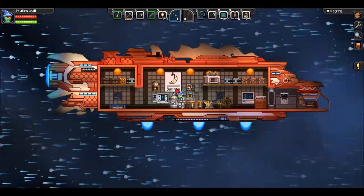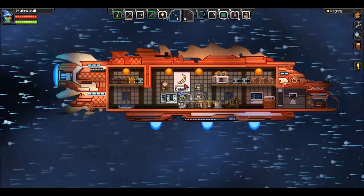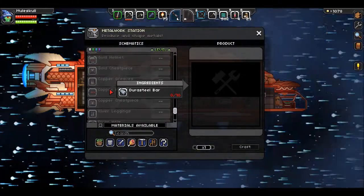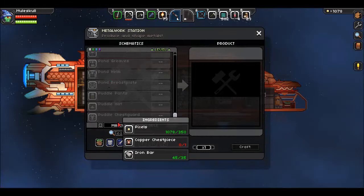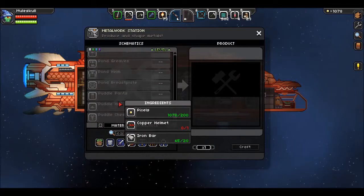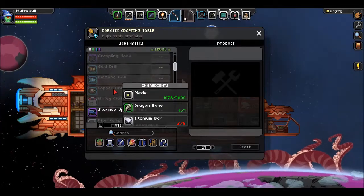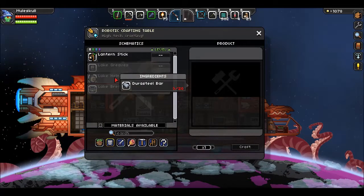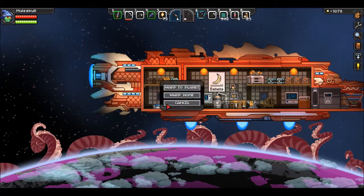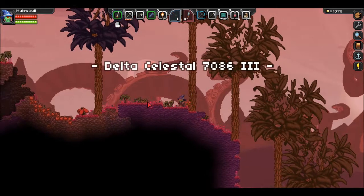Almost to sector X — that's the sector you want to be in for good tech, good weaponry, great armor. Speaking of which, we can make new armor. We have pond, puddle, river set — next would be... I think we need to make some Durasteel first. It's right up here. Let's go defense — lake set. Let's jump down here and check it out. Weapons out, ready. Tentacle world!